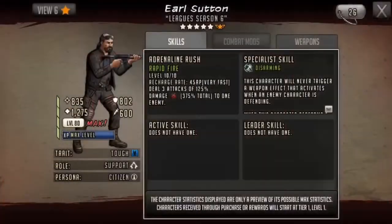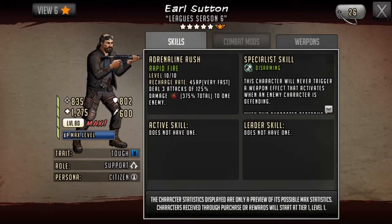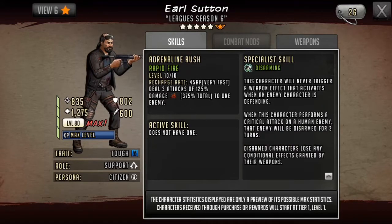When we take a look at Earl as a 5-star, we notice that his rush is very fast and deals 3 attacks at 125% damage, for a total of 375% damage. He's also a disarming toon, which is the best thing about him in my opinion. His attack and defense are well balanced, but he has a bit higher HP.